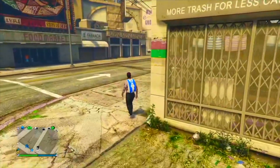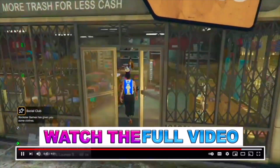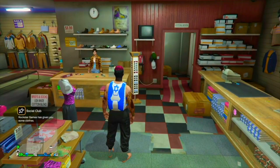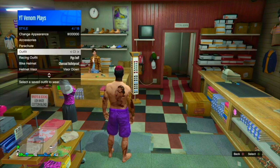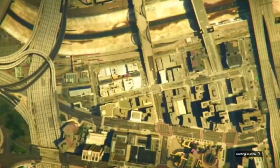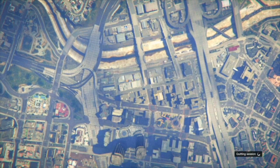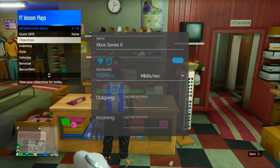Simply load into GTA 5 Online. If you're on Xbox, you have to wait five minutes before doing this step before you go into GTA. Once you have made it into GTA 5 Online on your second console, pull up the interaction menu and switch to the outfit with the component joggers you want. Make sure you have the orange circle at the bottom of the screen, then go to story mode and quit your game.